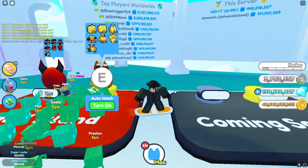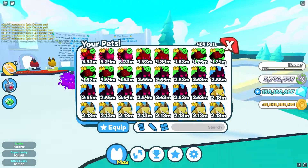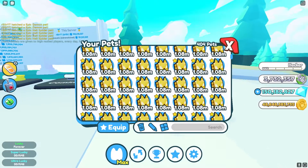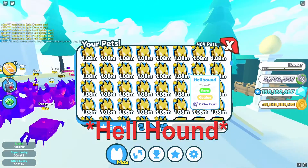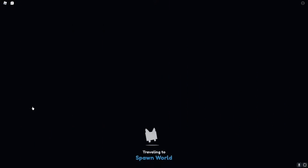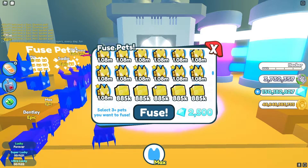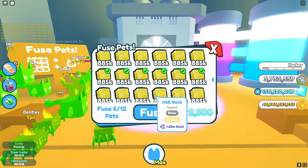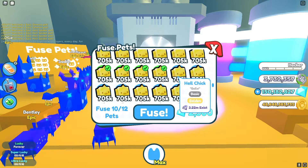Okay, so we have now gotten 336 pets. We got a couple Hound of Hades so we should have a decent chance towards a legendary right now. Let's go ahead and head to the beach so we don't lose our boosts. I was told to do 12 of the basic pets, so we're going to do six hell rocks and then six hell chicks.